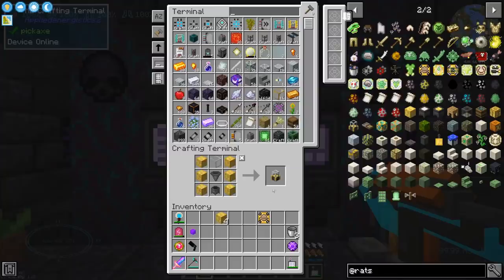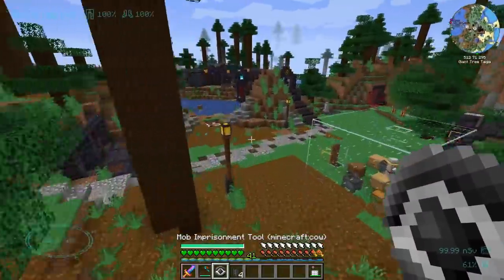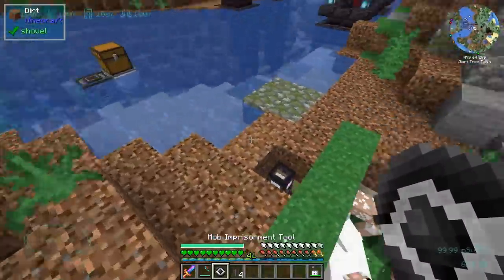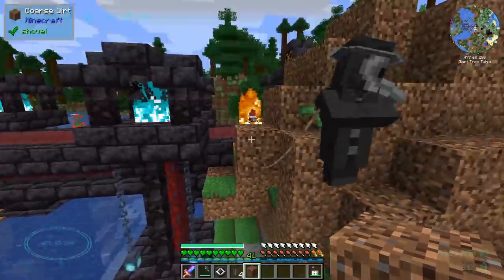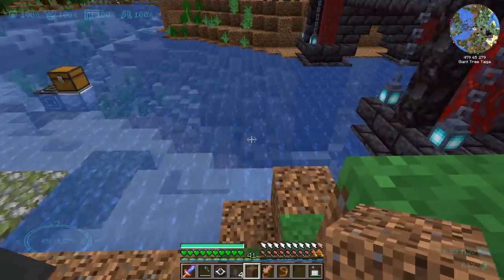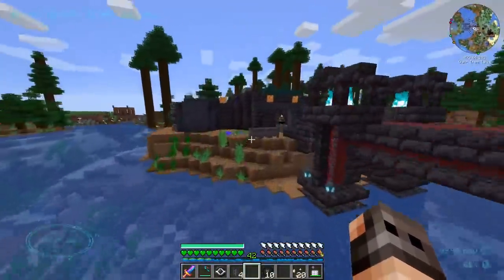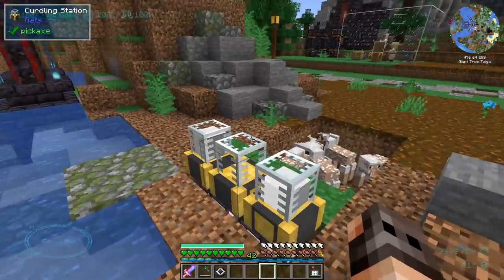There is a curdling station and I think we have everything. I have to get a little bit more organized with the animals, but for the moment we can just put the cow over here and get milk. It's not the fastest thing in the world. Now that I got the token, one of the Plague Doctors showed up and he's selling them. I did purchase them anyway because eventually I'm going to make the portal so we can go to Ratlantis. And this should be much faster, right?